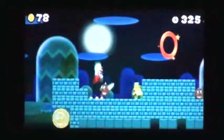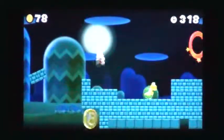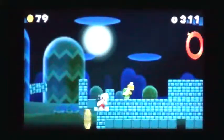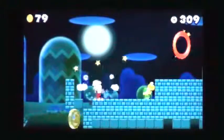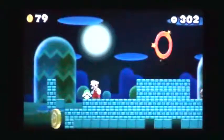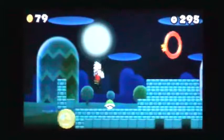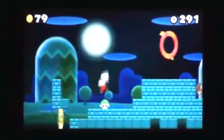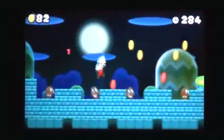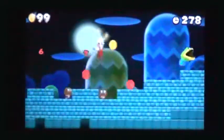Ground pound two rows of bricks at the right of the moon coin and then use a Koopa shell to throw at it. Activate the red ring to make a frog appear, dropping eight red coins. Collect them all for a power-up.